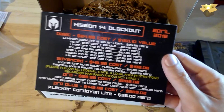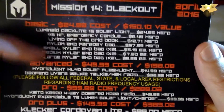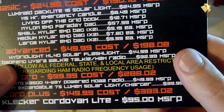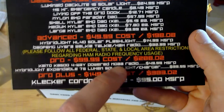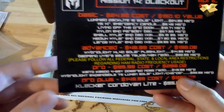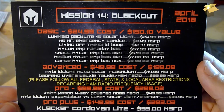I paid $24.99 plus about five or six dollars shipping, so $30 total. $150 value is what they claim — I'm sure they didn't pay that. For the advance subscription at $49, valued at $198, you'd get all of this plus a hybrid light solar flashlight and a walkie-talkie slash ham radio. The pro at $99 adds a four-way weather radio and another solar light with a solar charger to charge your cell phone. The pro plus at $150 includes a Klecker cordan light as well.